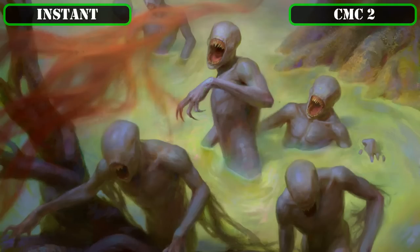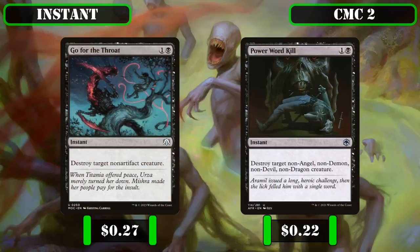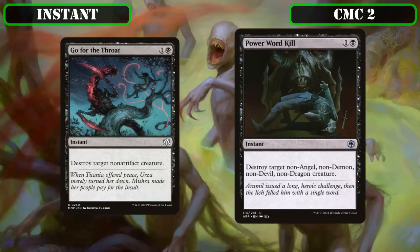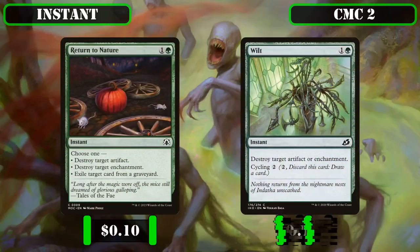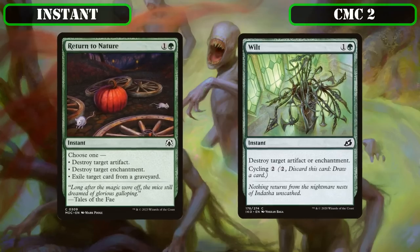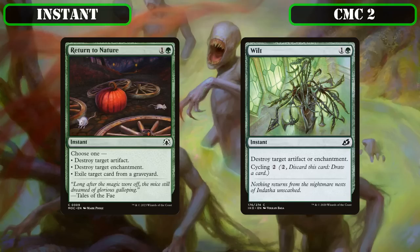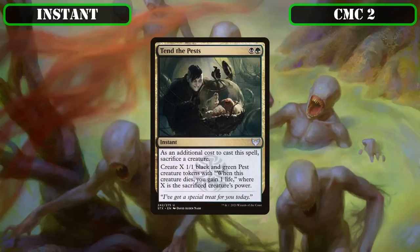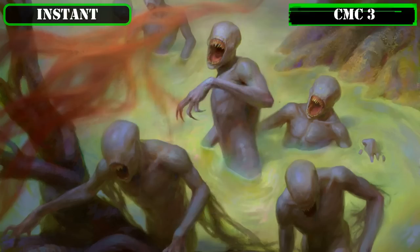Adding more generic removal, we have Go for the Throat and Power Word Kill, both of which destroy target creature—the former limited to non-artifacts, the latter limited to non-angel, demon, devil, or dragon creatures. We also have Return to Nature and Wilt, both destroying target artifact or enchantment, with Return to Nature also offering the option to exile a card from a graveyard and Wilt letting us cycle it for 2. Finally, Tainted Pact sacrifices a creature and then creates X 1/1 pest creature tokens that gain us 1 life when they die, where X equals the sacked creature's power—another way to turn our commander into a swarm of bodies.